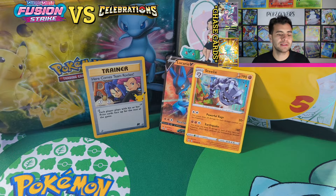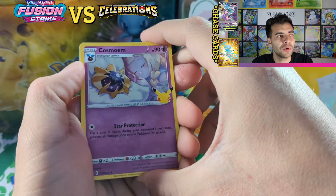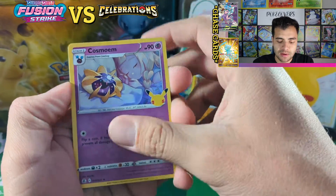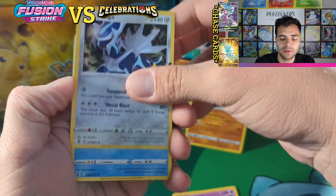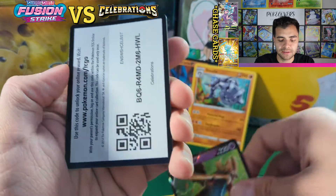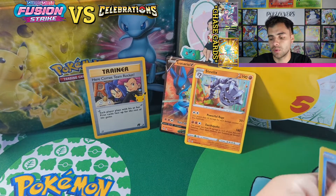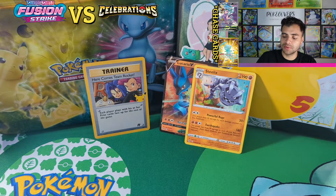We got another Celebrations pack here. You guys are finding Pokemon products — let me know what you find at retail stores like Target and Walmart; I'm yet to find them. Pretty cool — Eevee Evolutions! You open up the Jolteon. Oh, we haven't opened the Flareon or the Espeon or the Vaporeon — we're still missing those.